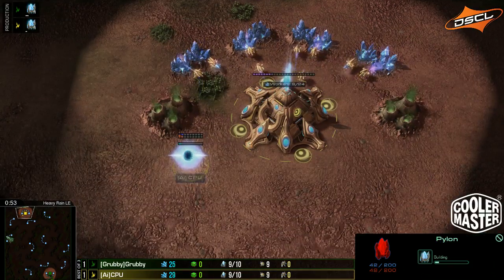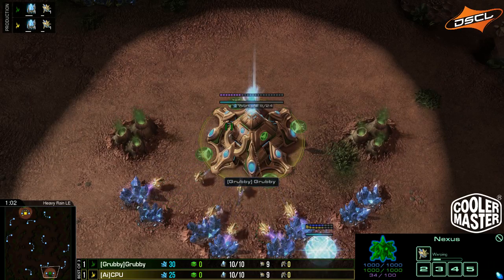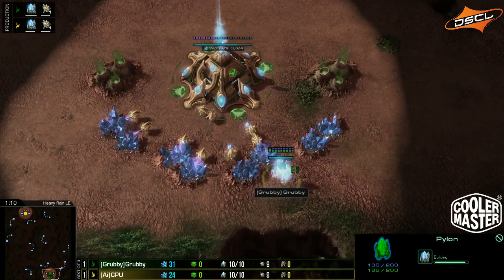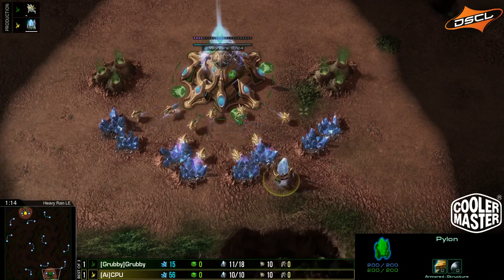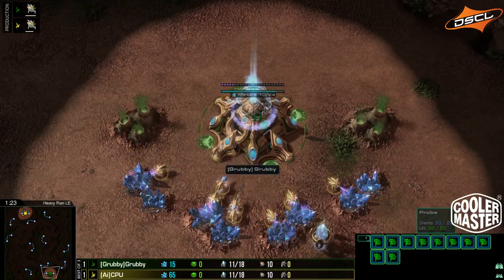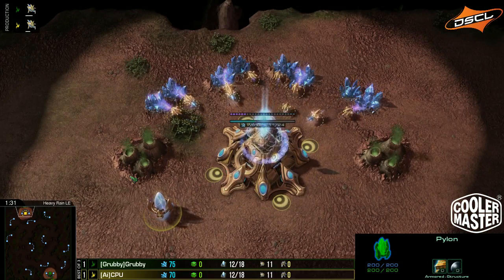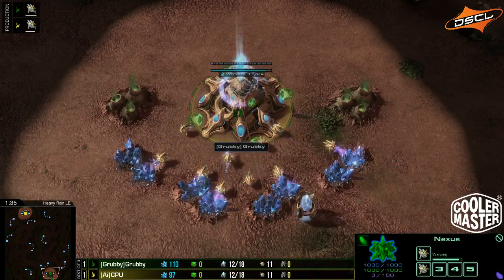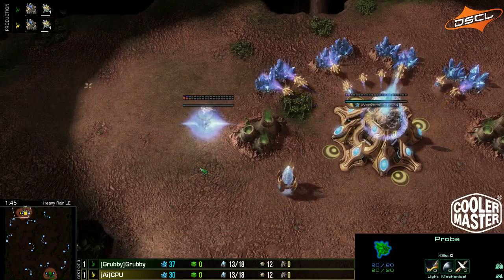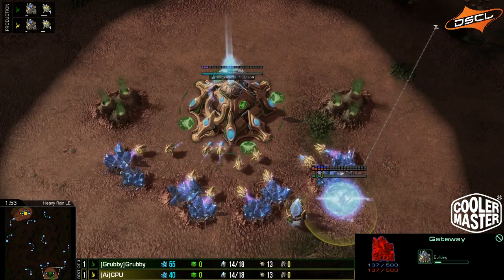In terms of builds and timings on this map, it's hard to call because we've seen very aggressive plays in games 1 and 2. You can absolutely go for proxy gates, and I would anticipate both players to vigorously scout out their bases before doing anything significant. So far, both players are being surprisingly safe, opening with gateways nice and early.